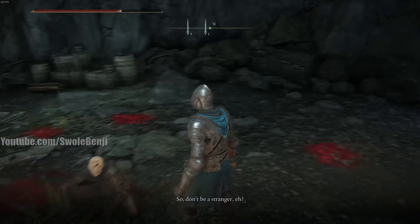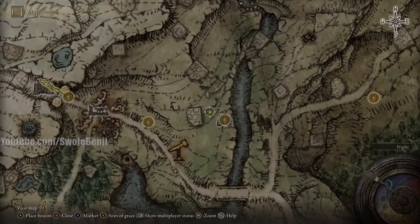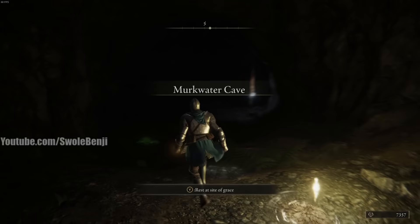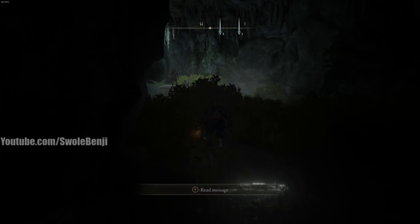We're going to talk to him and wait for his dialogue to exhaust. We're going to pick the top choice — 'Forgive and Forget.' He's going to introduce himself as Patches. Apparently this is a character in a lot of other Dark Souls games. Now that we've talked to him, we're going to open our map and go back to this grace — what that does is reset the dungeon, and Patches will now become a vendor.